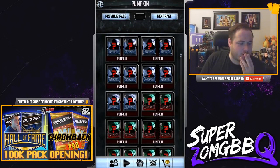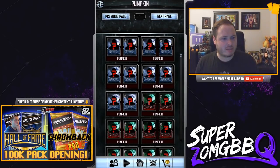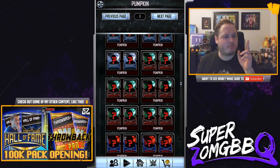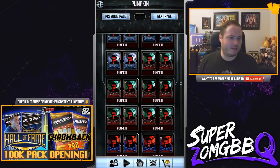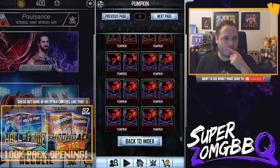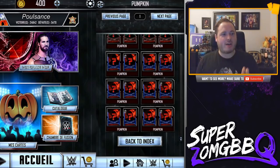32 pumpkins total. We've got two female Ultimate pumpkins, three male pumpkins, one WrestleMania 33 female pumpkin and four males, and then one SummerSlam female and five males.